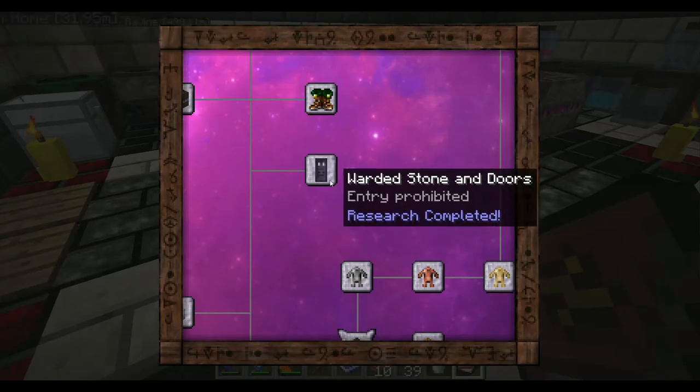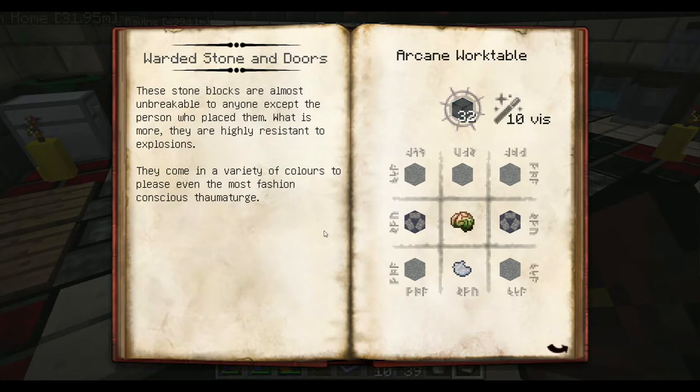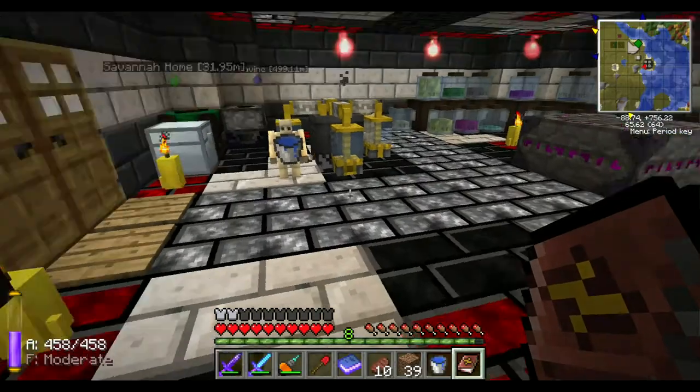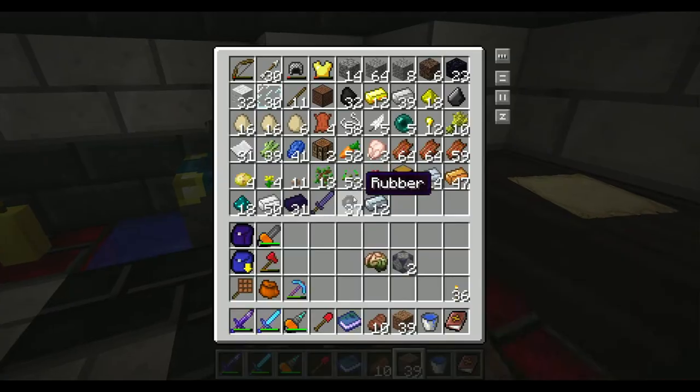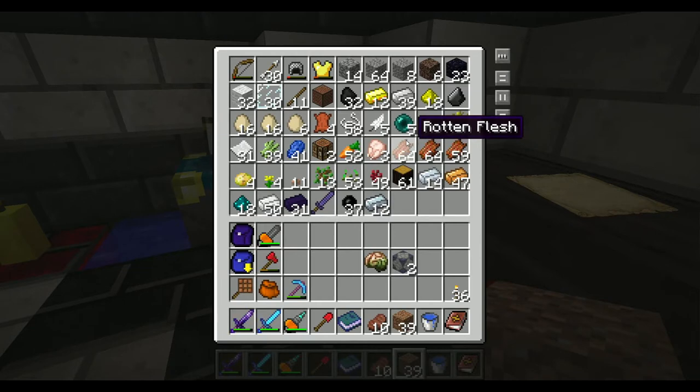These stone blocks are almost unbreakable to anyone except the person who places them. What is more, they are highly resistant to explosions. They come in a variety of colors to please even the most fashion-conscious thaumaturge. I need a piece of dye to color them — and I got 32 of them. Some stone and then those arcane stone blocks. Do I have any more of those? Yes, I do. Get ourselves a brain, and some regular stone which I might have in here, but I do not.